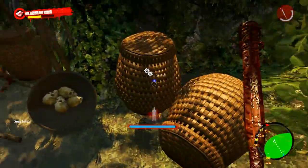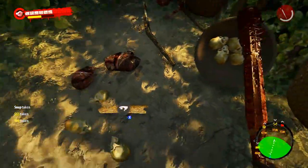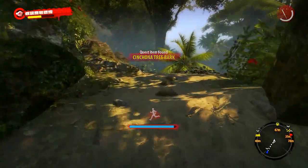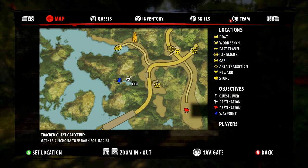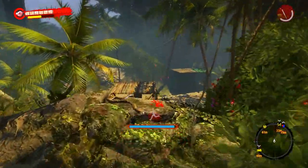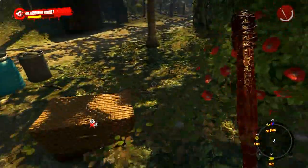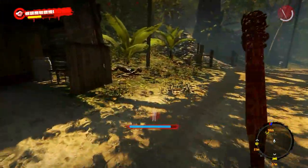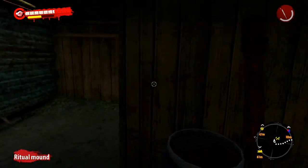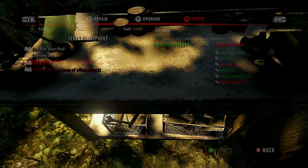I didn't mean to drop down but maybe it's over here. Nice! Okay, well that was easy. Now let's open up the map again and our final piece is gonna be over on this side of the island, so let's go that way. It's gonna drop down if we don't get hurt.